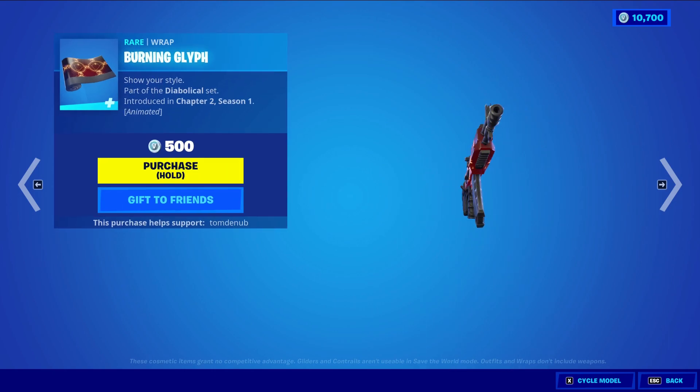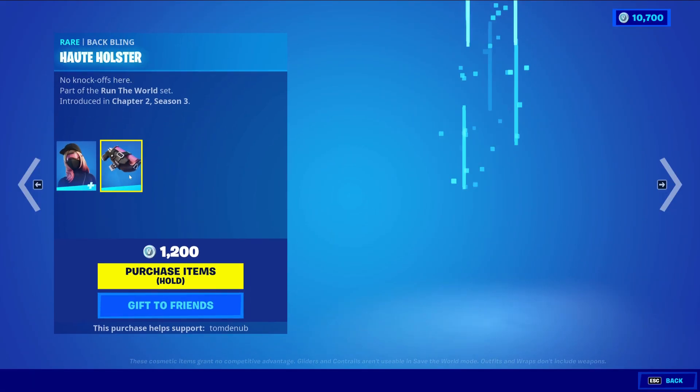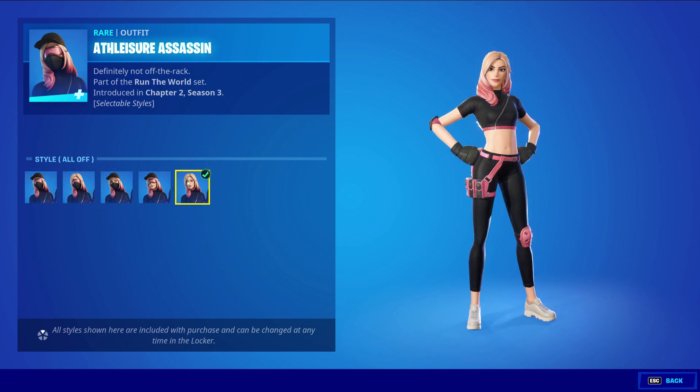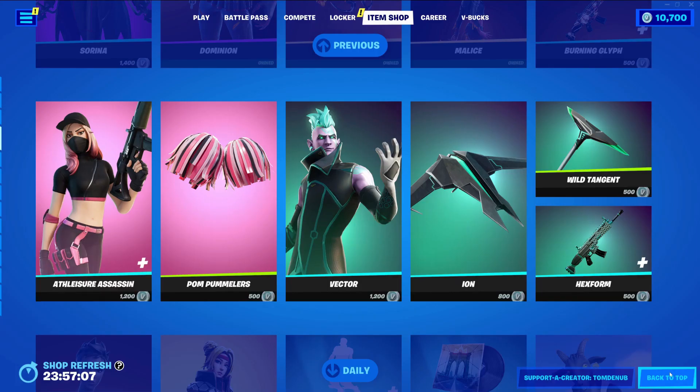Malice with the back bling Malice Wings, a legendary skin at 2000 V-Bucks. Burning Axe, an epic harvesting tool at 1200 V-Bucks. Burning Glyph, a rare wrapping at 500 V-Bucks - animated as well. We have Assassin Betrayed with the back bling Hustler, a rare skin at 1200 V-Bucks with a total of five styles - you can change the face mask on and off, very cool.